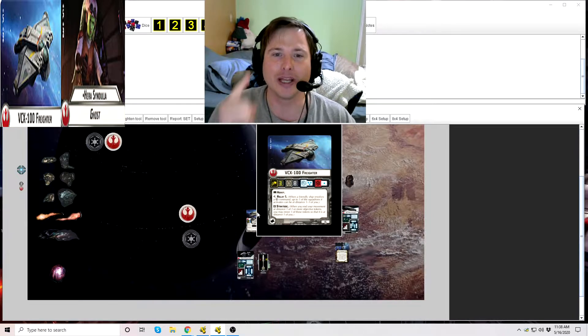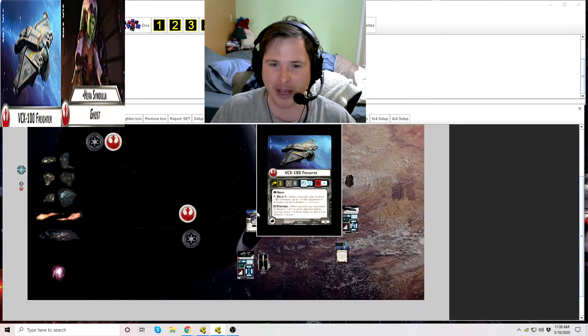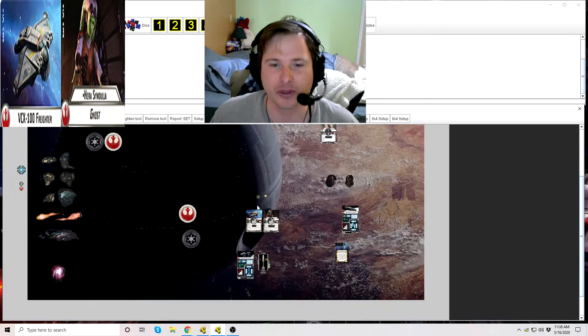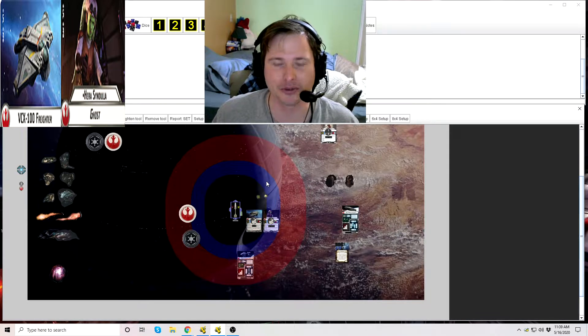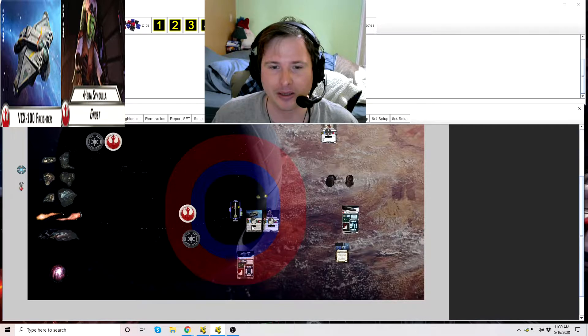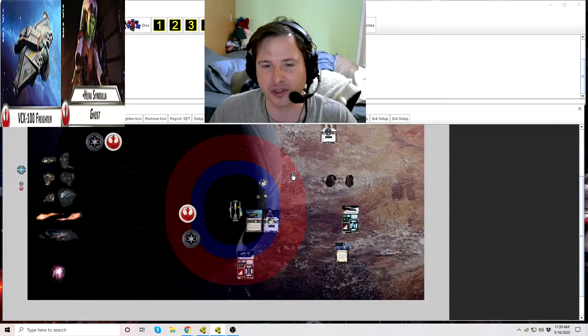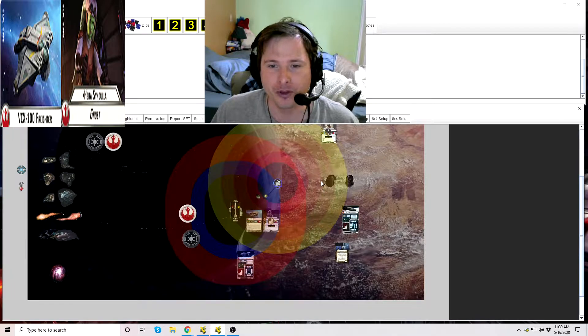The next keyword is Relay 1. Relay is when a friendly ship resolves a squadron command — up to one of the squadrons it activates can be at distance 1–3 of a relay squadron rather than the ship itself. Typical activation range is close to medium. If a ship is equipped with boosted comms, that range goes out to long. As long as the VCX is within the designated activation range, it can relay that command distance 1–3 to another squadron.